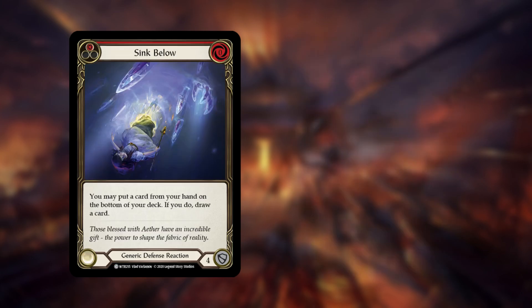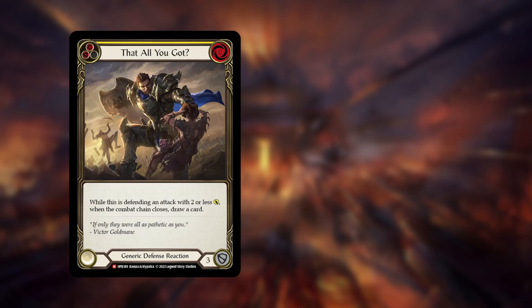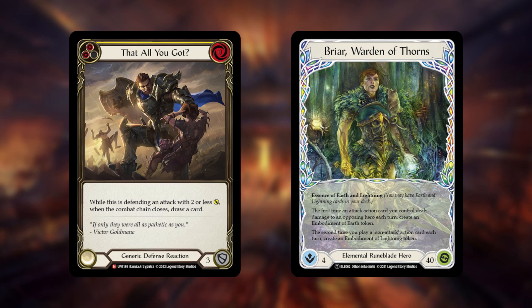Fi's extra card slots are often used as CNC for Rangers, Sync for Low for Guardian's crush effect, Zat All You Got for mirror matches, and Rune Blades and Belittles for Ice decks.